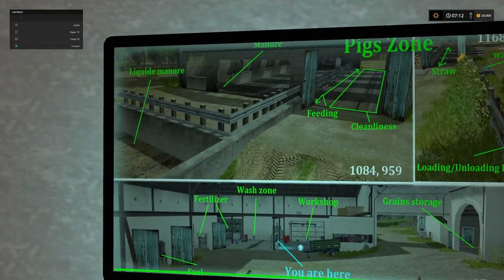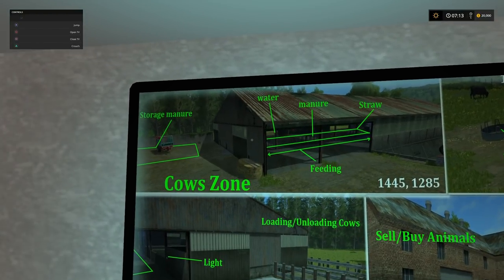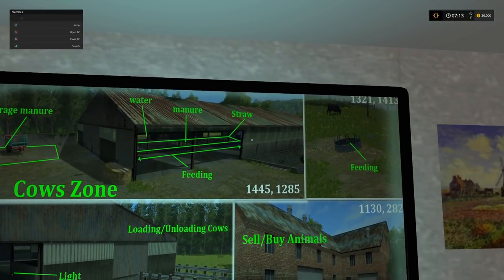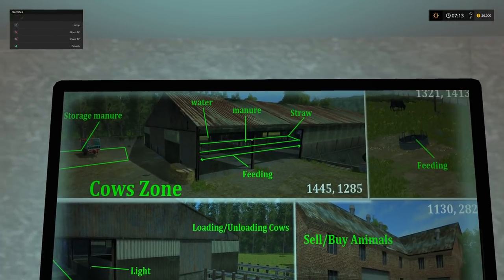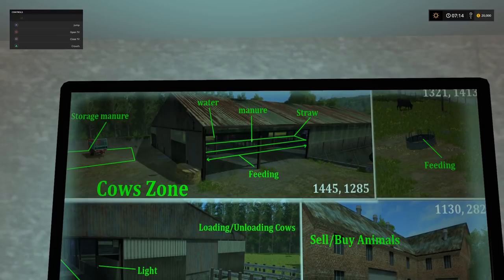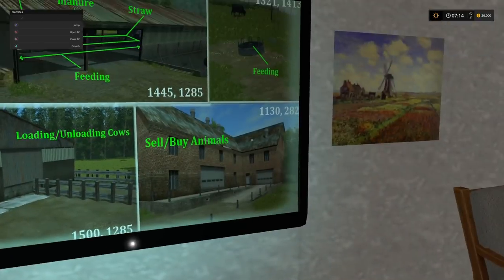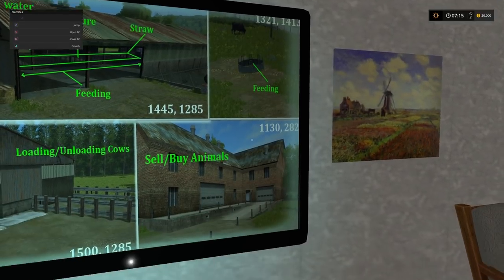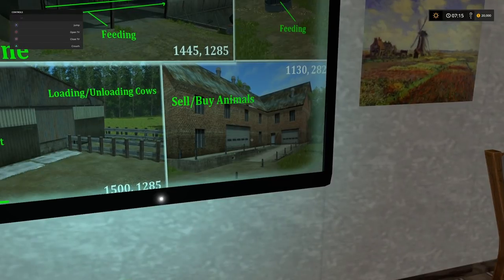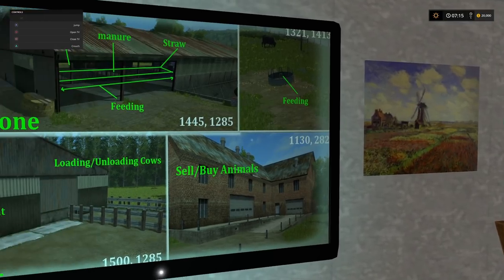The silo and our fuel point, and then our storage with our New Holland tractor, cedar, and cultivator. If we click onto the next page, you can see with the cows - we're going to make our way up there in a moment - there's a water point, manure point, a straw point, feeding zone, and a little storage area for manure. The manure itself spawns inside the cow shed, so you have to muck them out manually. And then down here you can see where we can load and unload our cows, light switch, and cleanliness area.